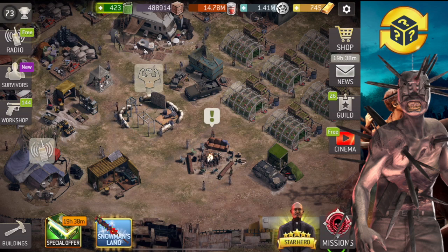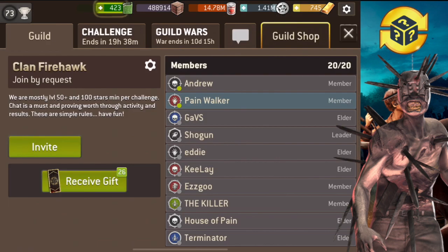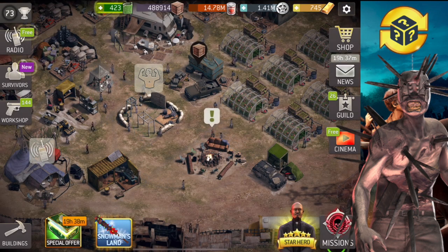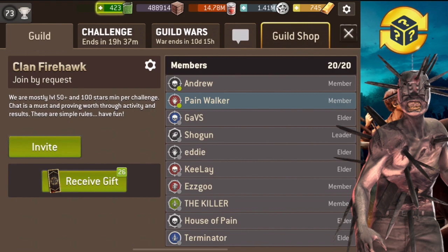Welcome back, guys. Today we are going to continue preparations for guild wars. We're going to be unlocking 26 guild gifts which I haven't opened since Christmas and New Year. Afterwards, we are going to be re-rolling some survivor traits, because some of the survivors don't need certain traits and they don't suit them. First of all, let's begin by opening these 26 crates.